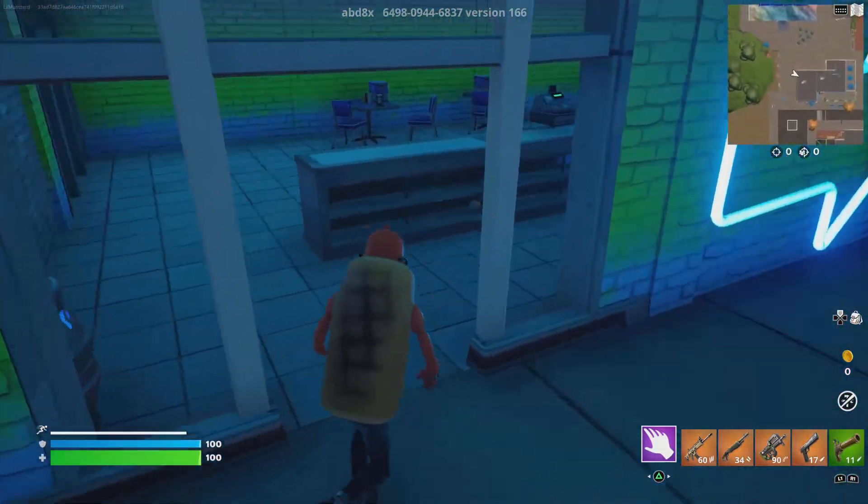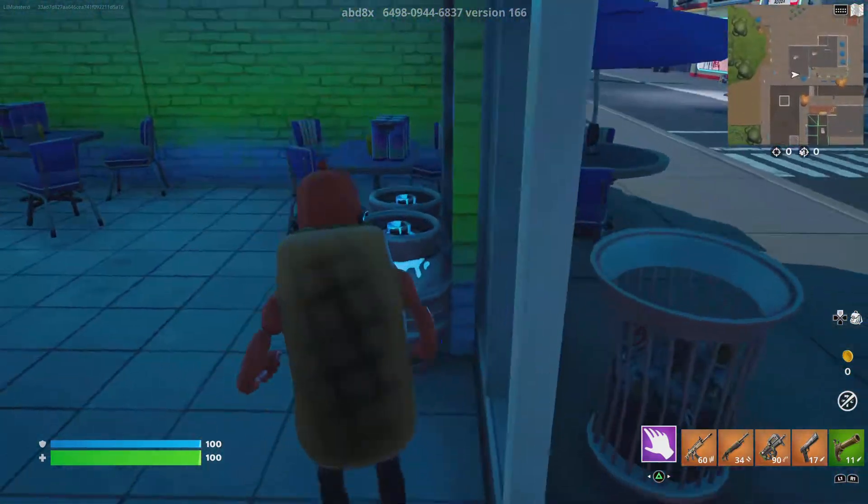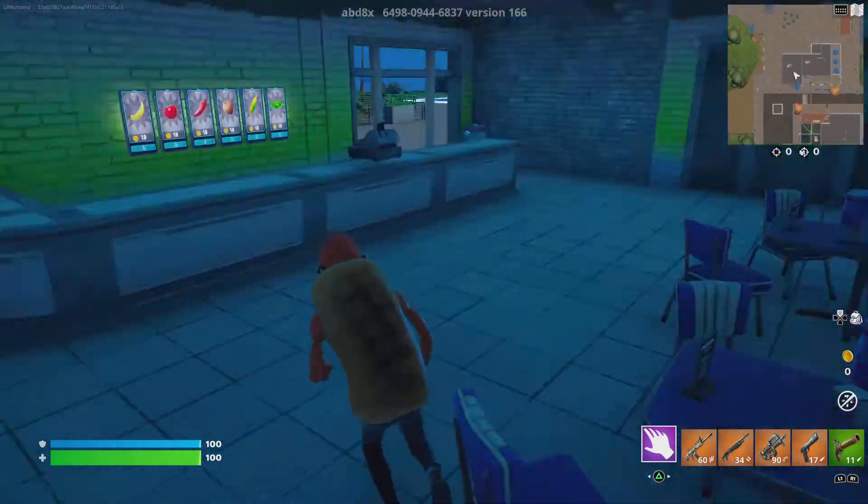I forgot to mention — if you have that item, the flag that you can break stuff with, you can break these and get free chug flashes.